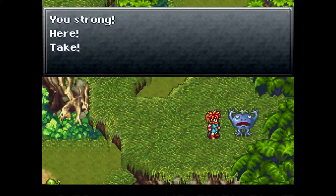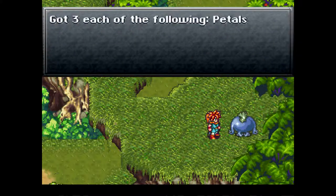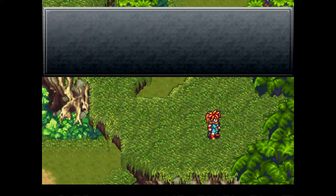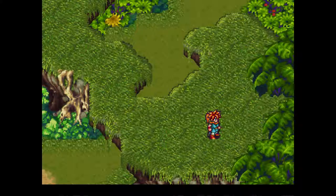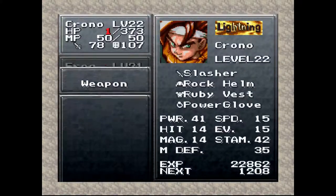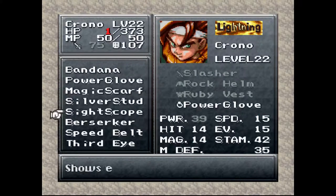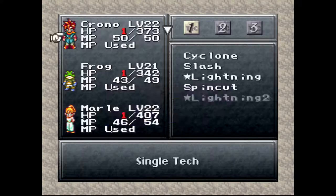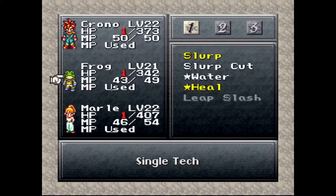We have 30 tech points and some experience. He gives us three each of petals, veins, horns, and feathers. He's a pretty strong take. He gives us a third eye as well, which is an accessory that gives us 2x evade — so it doubles our evade stat. And we need to heal now, because everybody's down to one, which is not good.